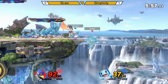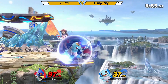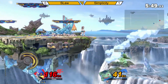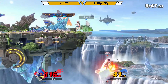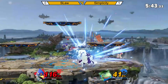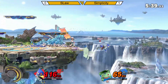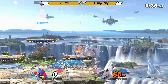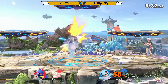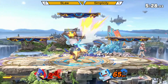Down air. Up tilt to a nair. Went for the sauce — wall jumps, makes it back. Going for the nair. Didn't connect with the down air. Going for the F-smash, blaster, down air. He's going to take that last stock. One stock remains for each player.